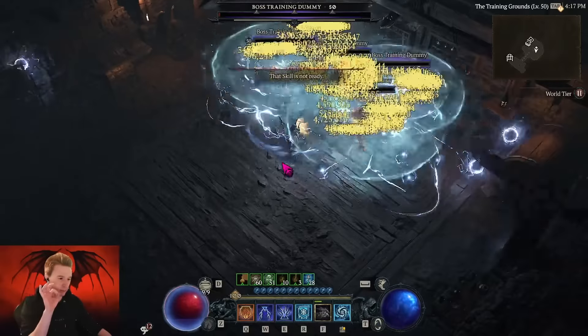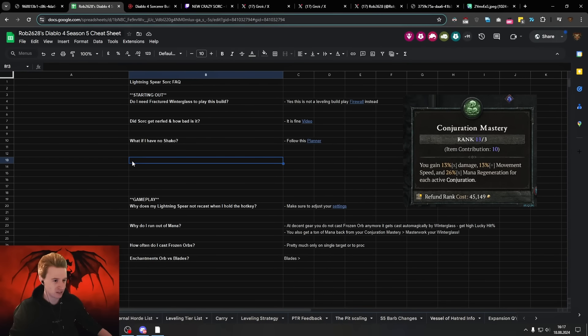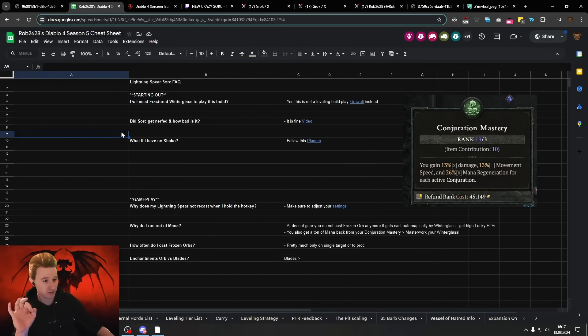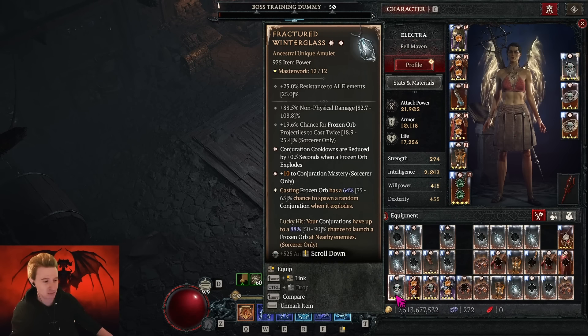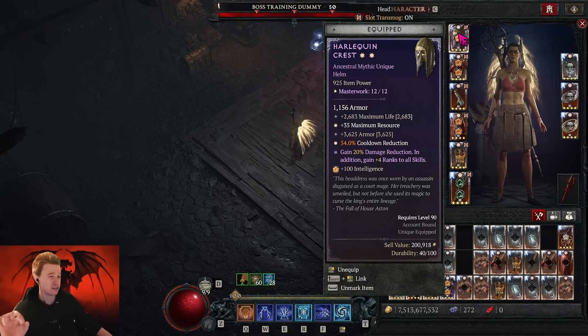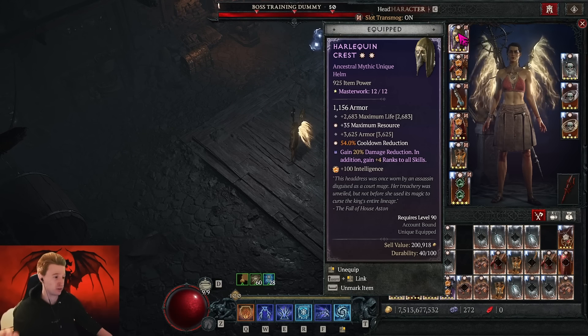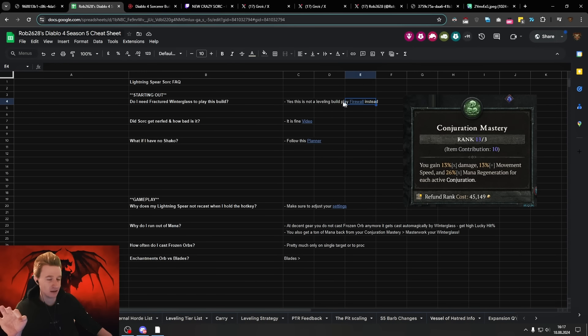Before people get started with the build: this is not a beginner-friendly build at the very start. It's the strongest build of the season, but you do need a Fractured Winterglass to play it. That's the minimum requirement, and a Shako helps a lot — we'll talk about alternatives. This is not a leveling build; if you want to level, there's a link to the Firewall Sorcerer instead.